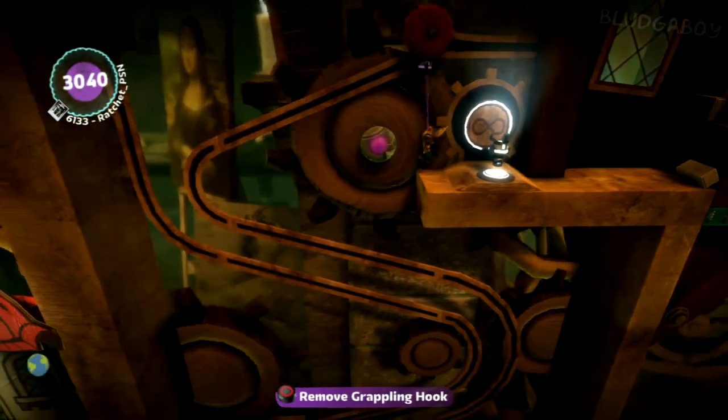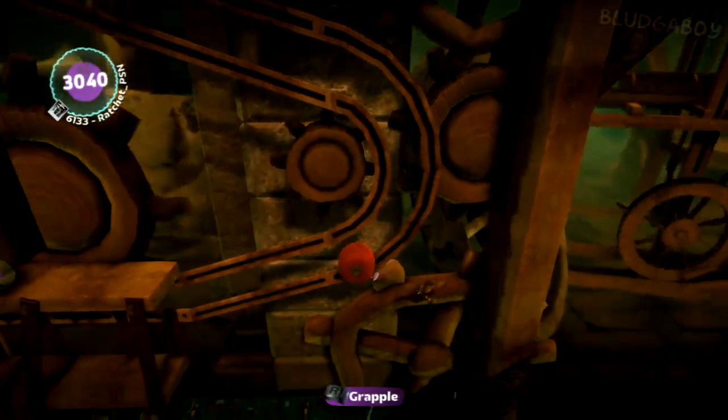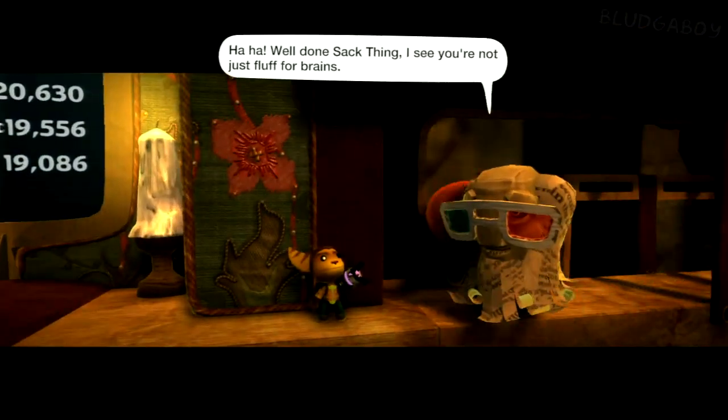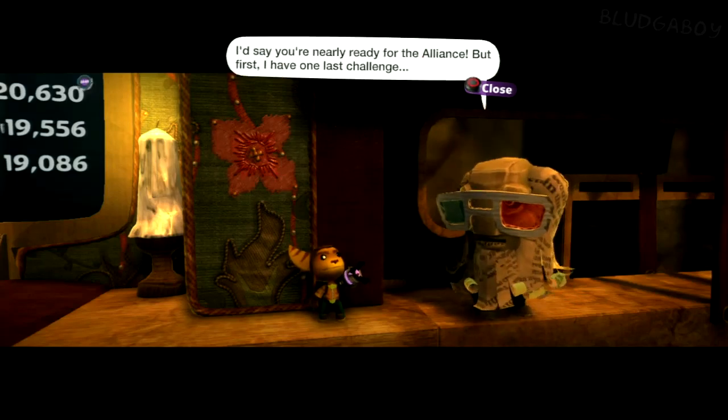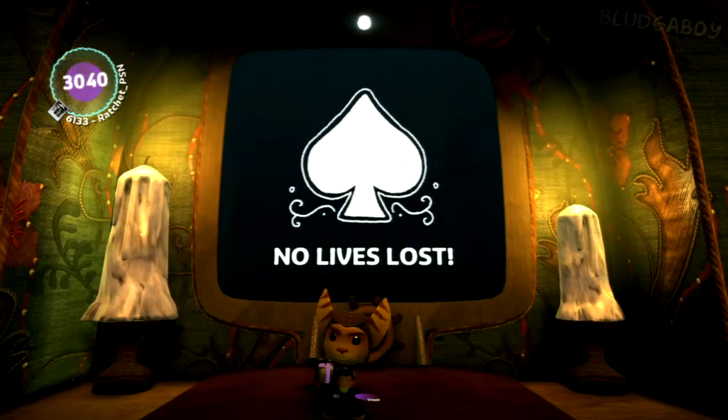Grab onto this and make your way down, all the way down to the scoreboard. For acing this level you will get Da Vinci's Hideout Interactive Music, Grumpy Eyes, and the Cog Princess Hat.